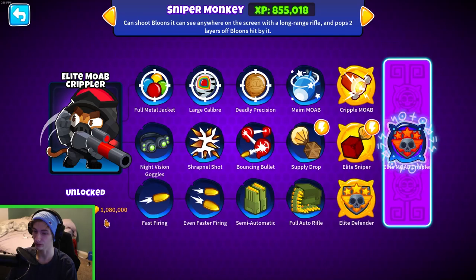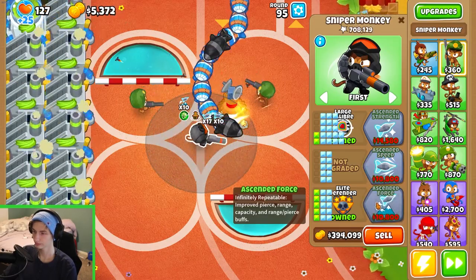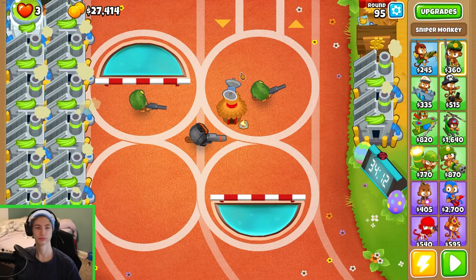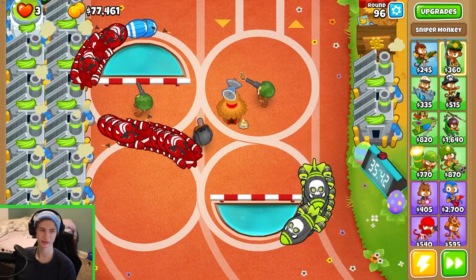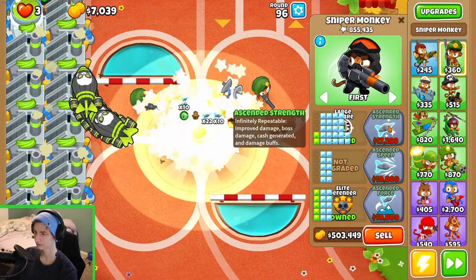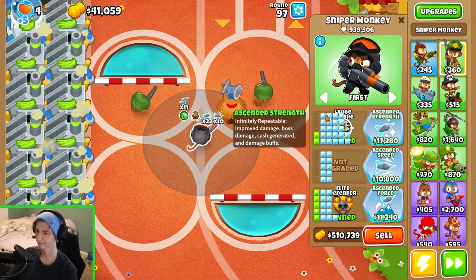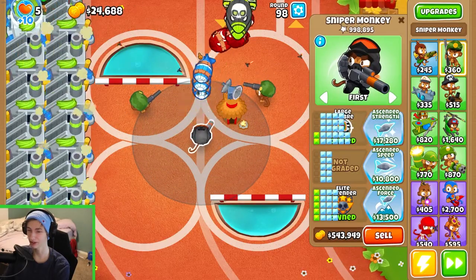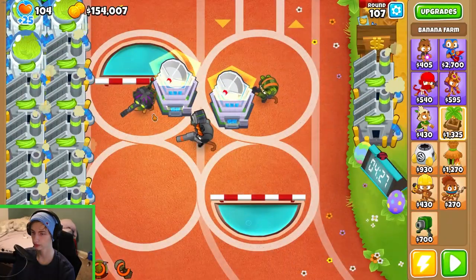We have a paragon to get to as well, which costs one million. Oh, I don't like this — that's a death for me. I'm not going to lie, I don't know how I survived that, but no complaints. I'll take it — I don't have much to complain about. Grab that, throw a homeland defense down, get rid of those, and another one. Yeah, just fine.